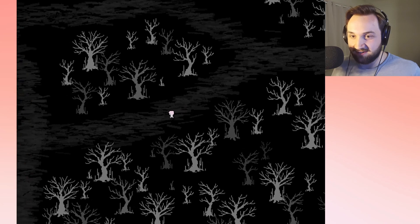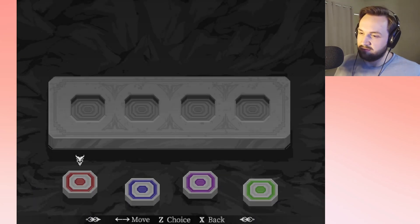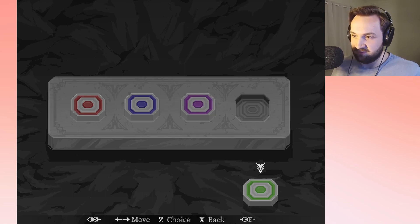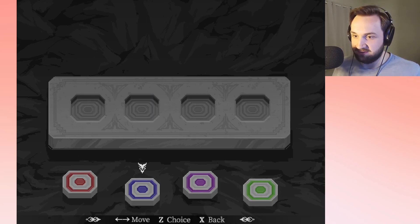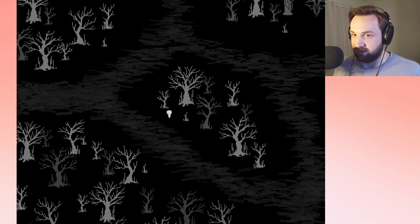I don't quite know why or what this will do. There's an order to start placing. I haven't seen any particular order. Why would these be in a particular order? I'm just trying to think back to if I've seen a combination of colors anywhere, some sort of ordering that would give me a clue.